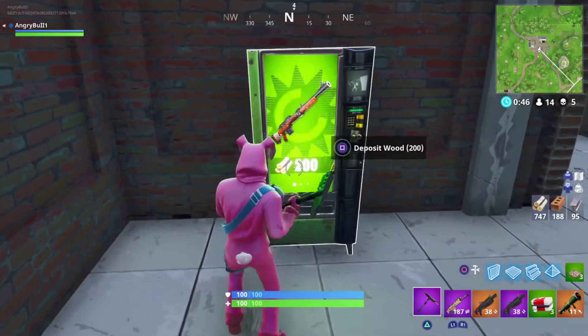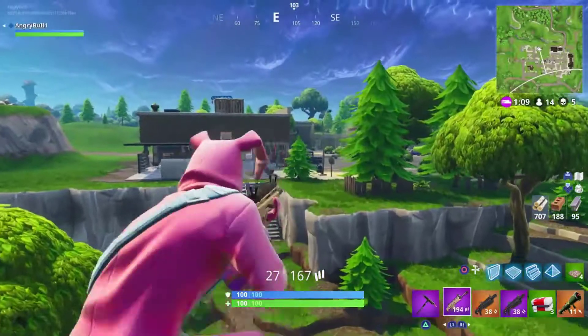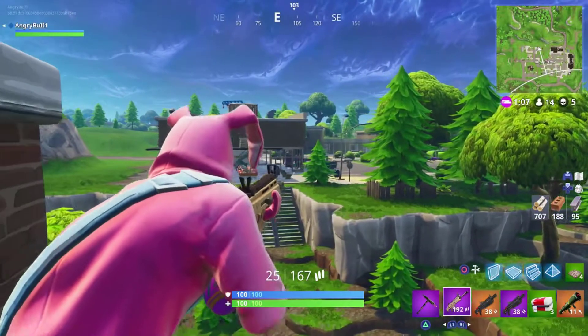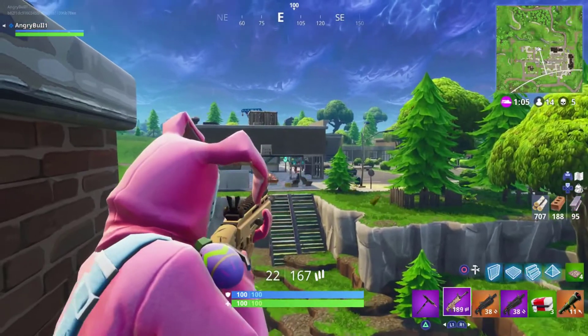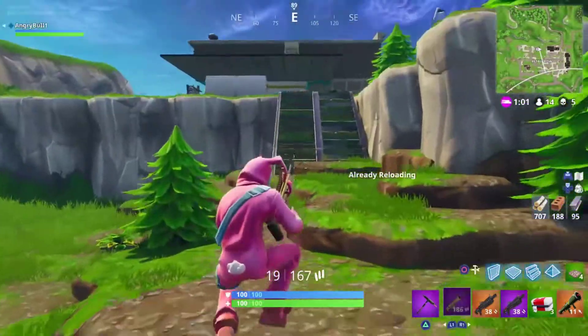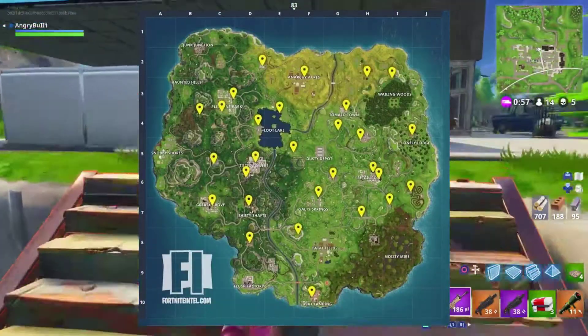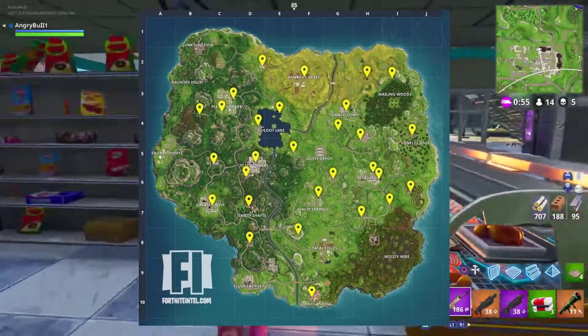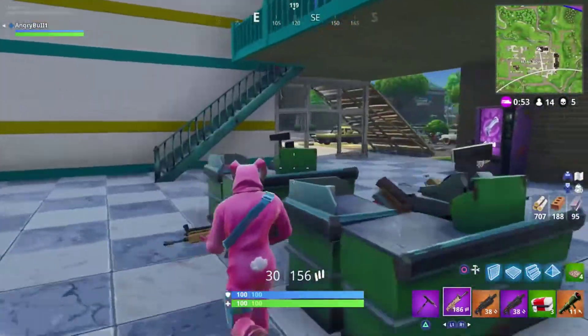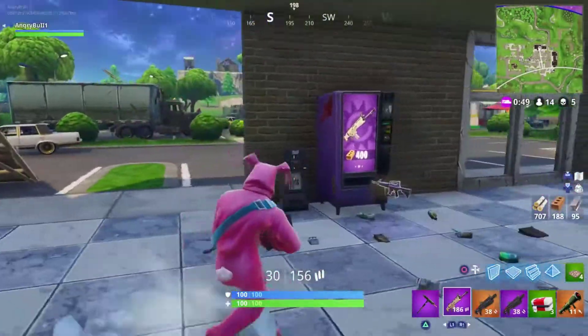There are going to be three items sold in these vending machines — one for each type of material: wood, stone, and metal. They are completely random — a random item and a random rarity for the vending machine. Here are the locations by the way. To switch through items, you can either wait for a short timer or hit the machine with your pickaxe and it will automatically change.